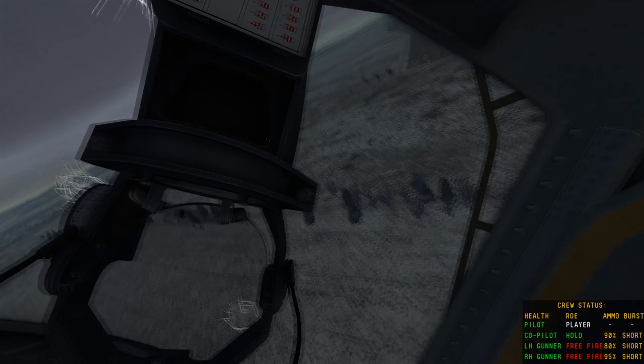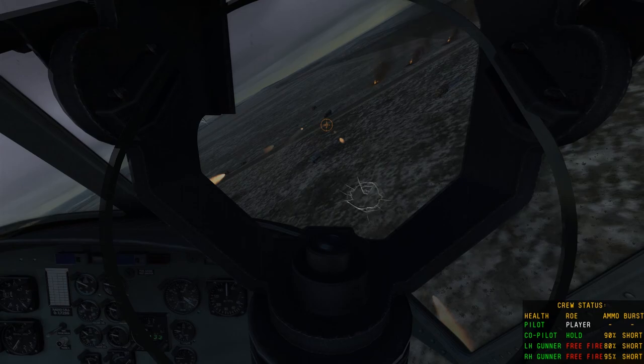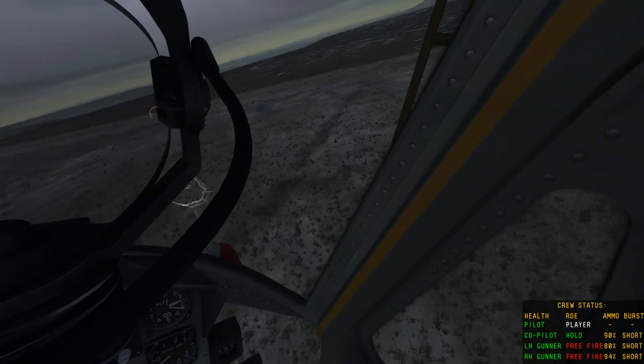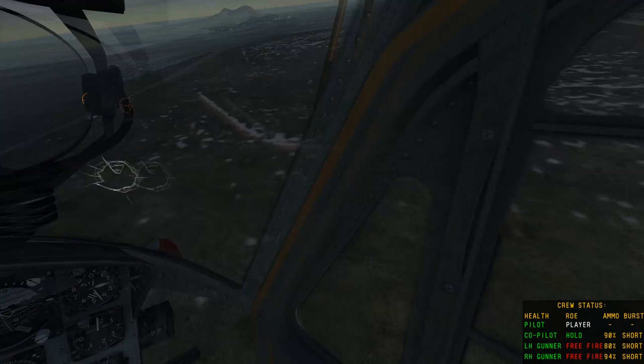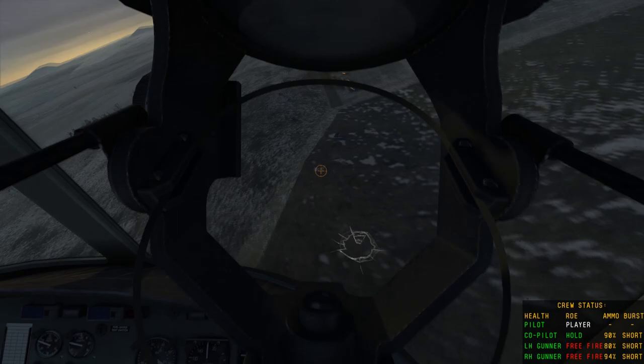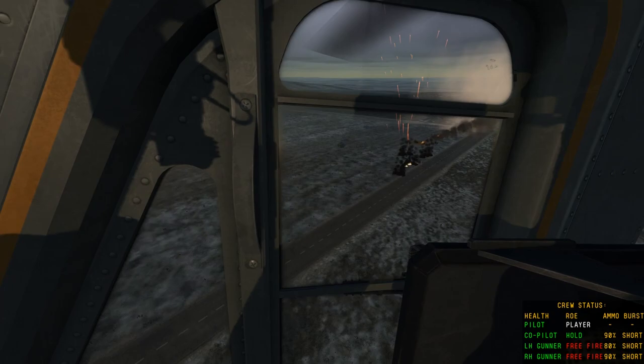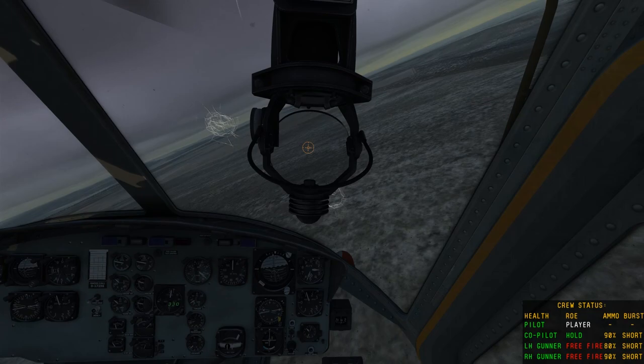First tracers are coming past the cockpit — we're lined up on target — rockets away. We took a couple of hits on that pass, a couple of bullet holes in the windshield, but nothing major. The ZSU didn't hit us thankfully. I think we managed to take the ZSU out in that pass. So all we've got to worry about now is the armoured vehicle and any small arms fire. We miss once again on the armoured vehicle — aimed slightly too high. In all honesty I probably should have switched to the guns there and not used the remaining rockets.